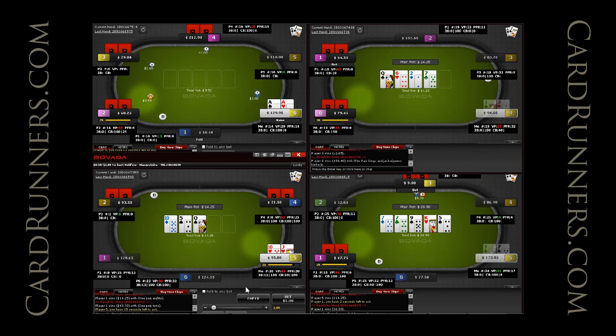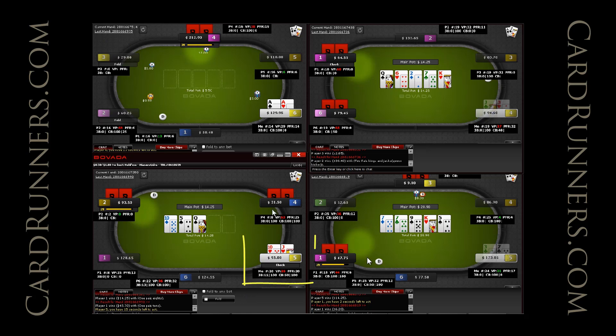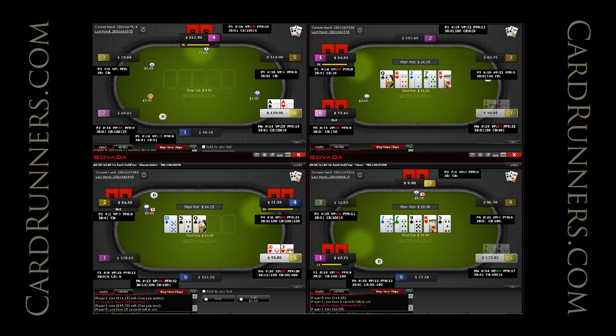A few hands are developing here and I'm just going to let it run and keep talking through them. The aces hand doesn't really develop as much as I would have liked — we just end up raising, isolating with aces, hitting a dry board, and he folds.